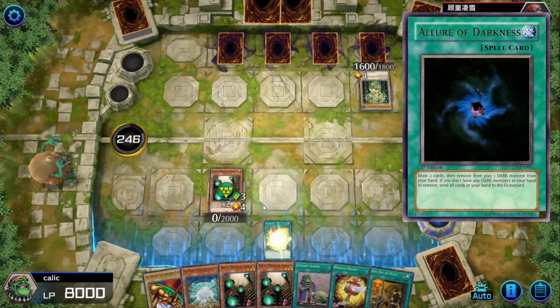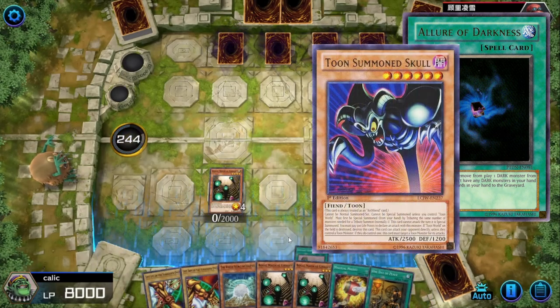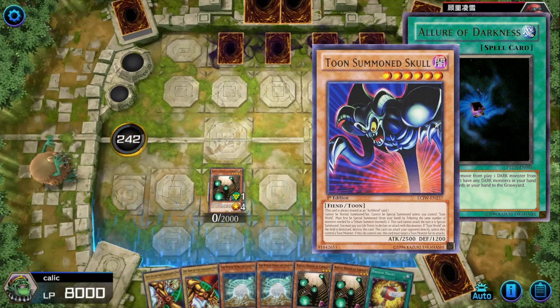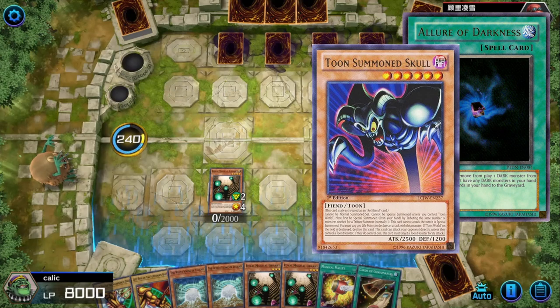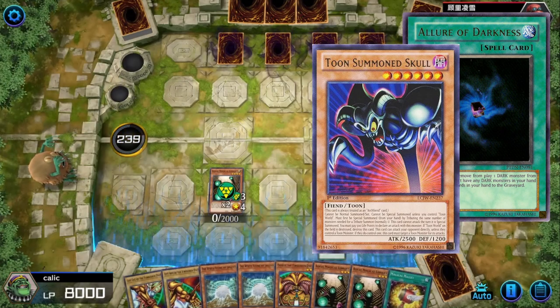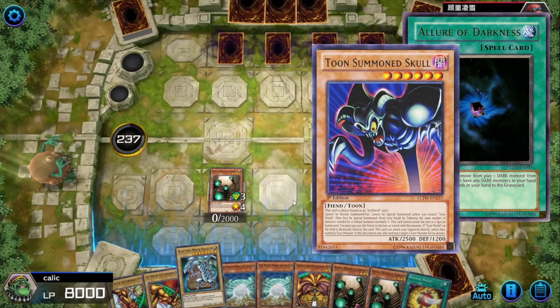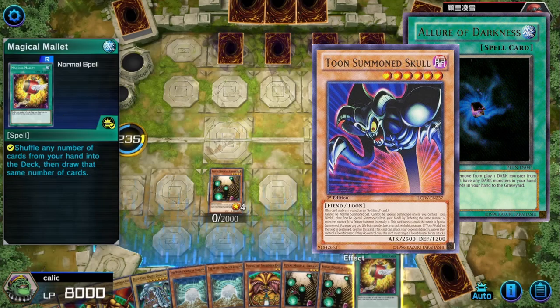Allure of Darkness is also very interesting, and you can pair it up with one of the Dark Tunes. What makes it interesting is that you draw the two cards first, and then banish a Dark Monster after. I really like this because you could still potentially be able to play with a bad hand and draw a card that pairs with it by its own effect. If you had more Dark Monster packages in your deck, then this is definitely good.